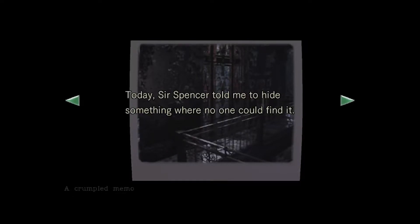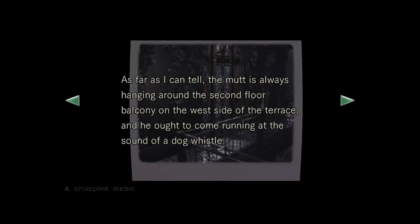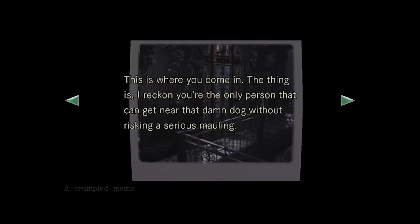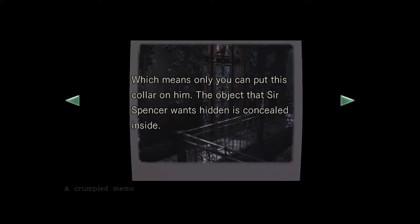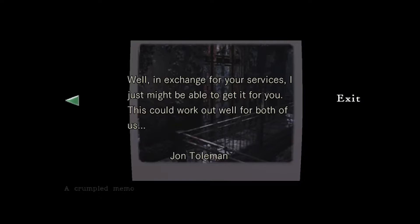A crumpled memo. Today, Sir Spencer told me to hide something where no one would find it. I figured if I could somehow have it protected by a dangerous animal like the vicious canine that lives here, no one would be able to get near it. The mutt is always hanging around the second floor balcony on the west side of the terrace, and he ought to come running at the sound of the dog whistle. You're the only person that can get near that damn dog without risking a serious mauling, which means only you can put this collar on him. The object Sir Spencer wants hidden is concealed inside. In exchange for your services, I just might be able to get it for you — this could work out well for both of us.